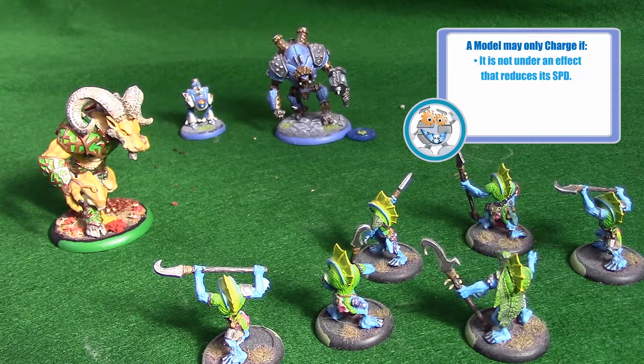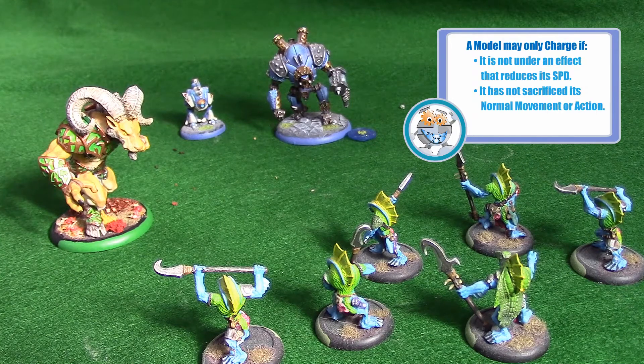A model must have both its normal movement and action available to charge. It cannot charge if it chose to, or were forced to, sacrifice its movement or action for any reason, like in order to get up after being knocked down. A charging model must have a melee range. Our poor squire here has no melee weapon and thus no range — he cannot charge. Note that Warbeasts and Warjacks always have at least a half-inch melee range.